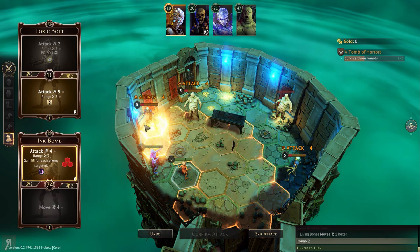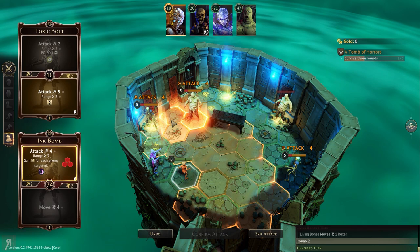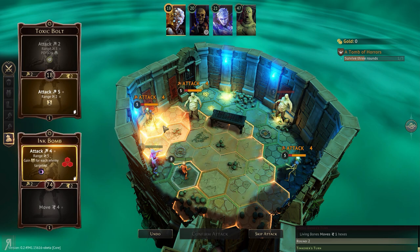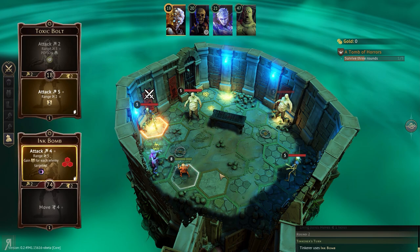We're going to use ink bomb, which is going to deal some pretty decent damage. I can do damage to both of them — oh, no, apparently I cannot. I needed them to stand next to each other; that is kind of unfortunate. I guess because the living corpse is going to take a little bit longer to get here, I'll use it around about here. But maybe not, because we killed it in one hit — that was great.